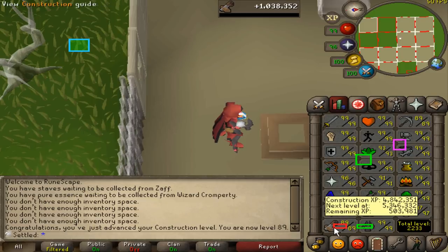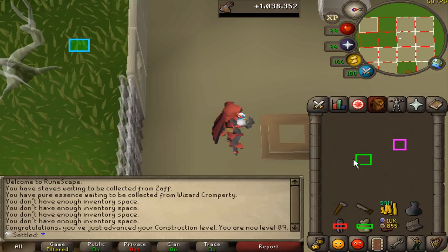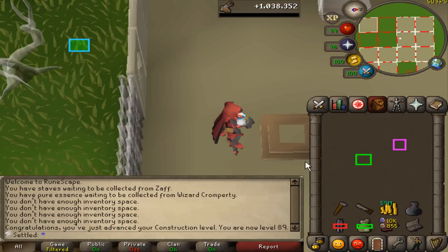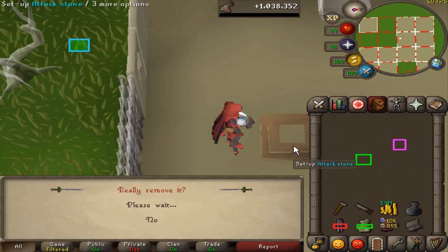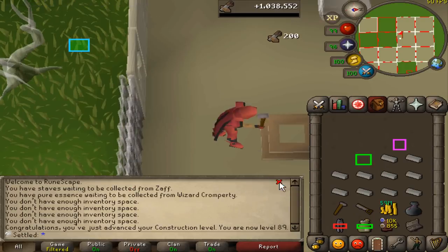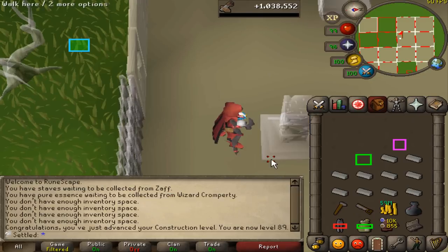There's 89 construction. I did manage to pull a 68.6k hour, so I think I can beat that. I made a couple mistakes during that hour, so I think 70k an hour should be doable, but I won't be trying it anytime soon. I'll try it after like 90 or something.